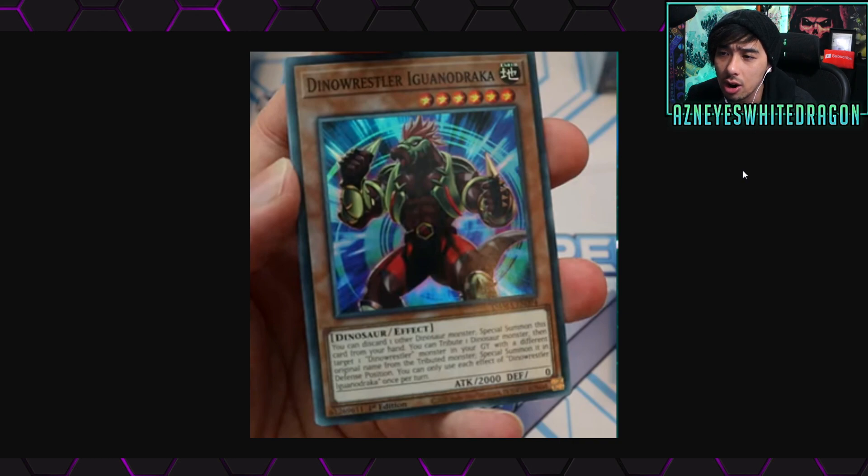Next up, new dinosaur support: Dino Wrestler Iguanodrakum. You can discard one other Dinosaur monster to special summon this card from your hand. You can tribute one Dinosaur monster, then target one Dino Wrestler monster in your graveyard with a different original name from the tributed monster and special summon it in defense position. You can only use each effect once per turn. Discarding a Dinosaur to special summon is a good effect — it sets up your graveyard, which is important for targets like Avi Raptor. Being Level 6 makes things a bit awkward though.